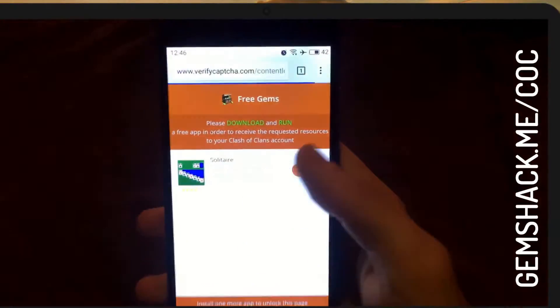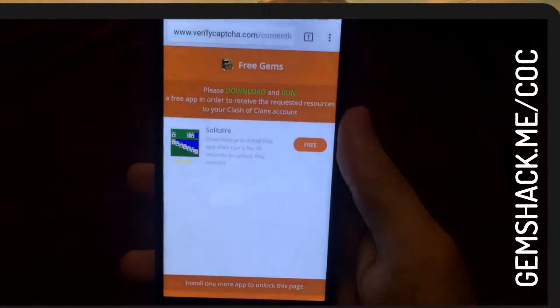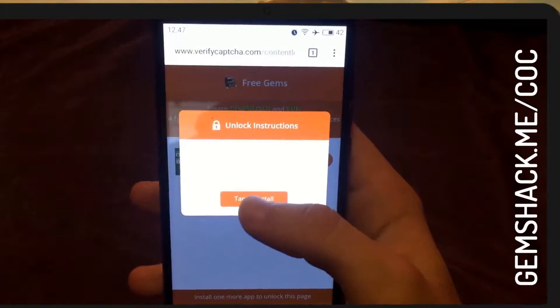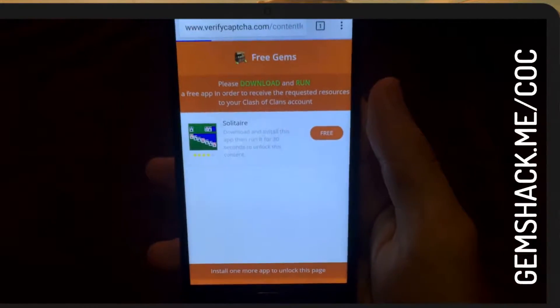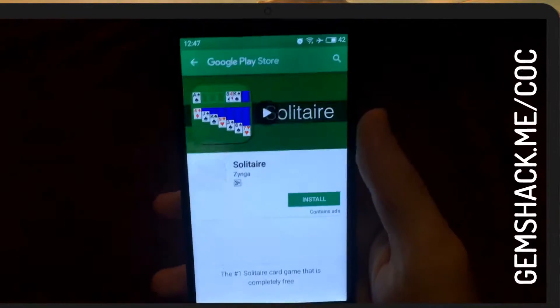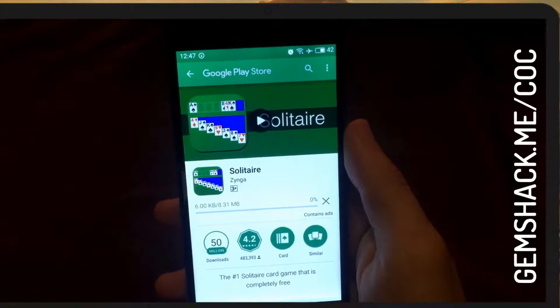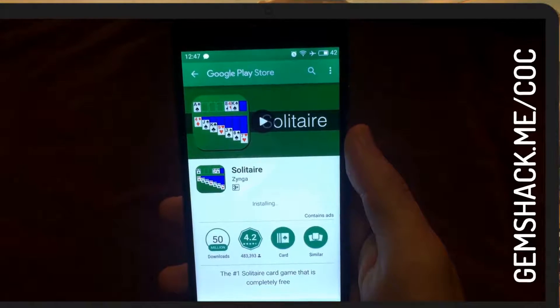Next, we need to pass a quick test. For this, you need to install any application and open it for 30 seconds. You might have to wait a bit more time, but this is a prerequisite for getting the generated resources to your account.